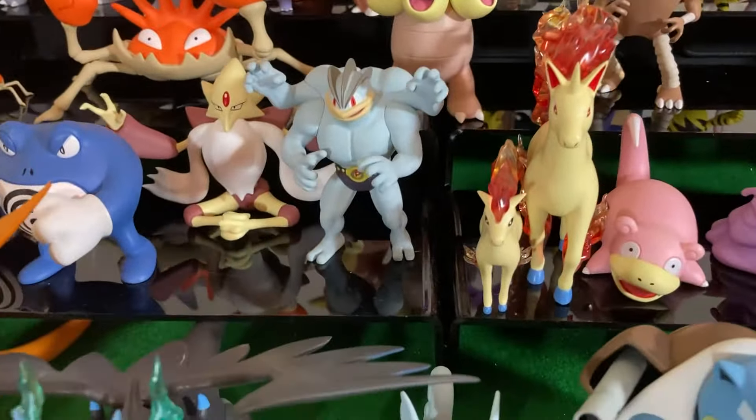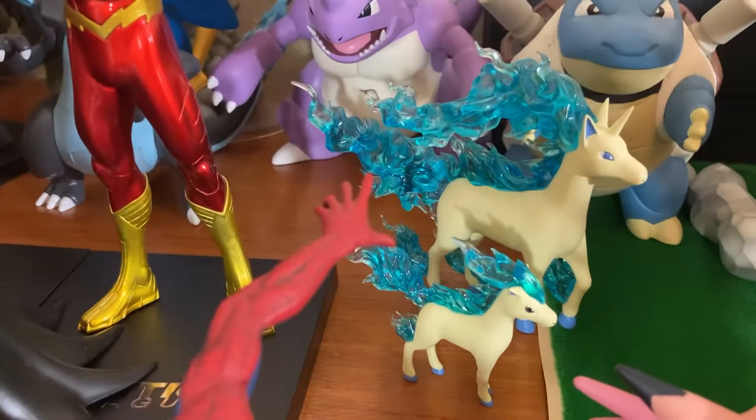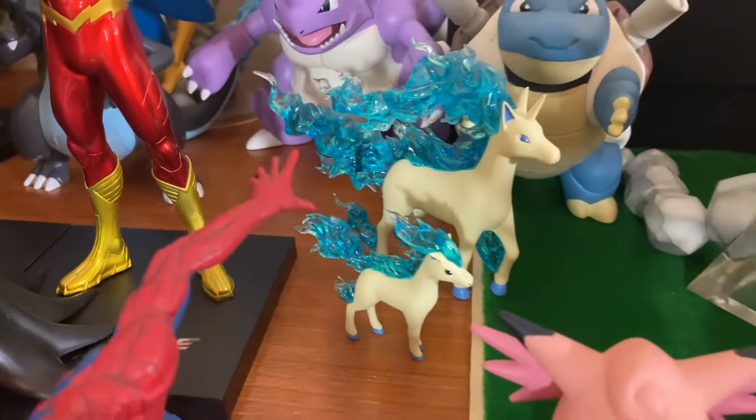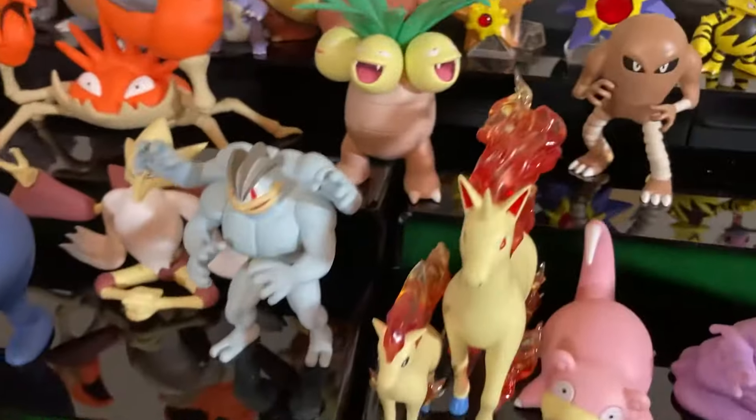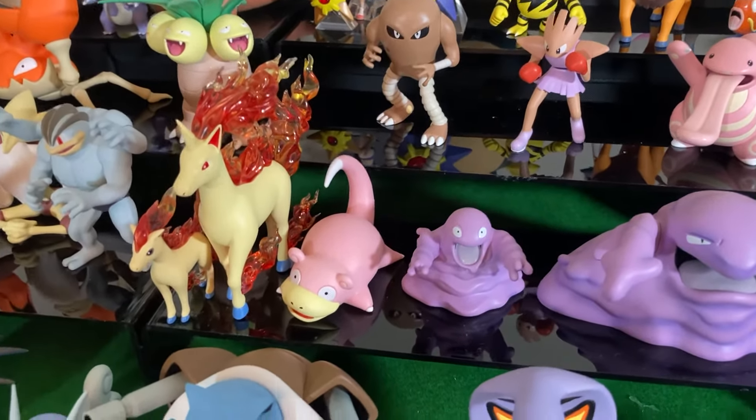Here's another Machamp figure — before I used to only have this one Machamp figure which is huge, so it's nice to have it in scale. We have a Ponyta and a Rapidash. Real quick, we have a shiny Ponyta and shiny Rapidash here on the side.